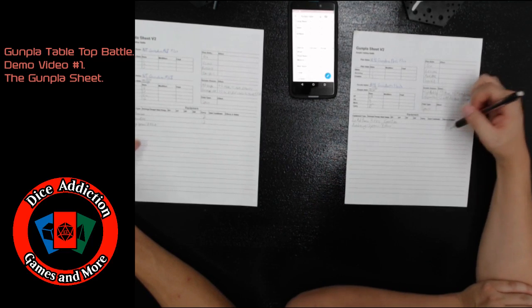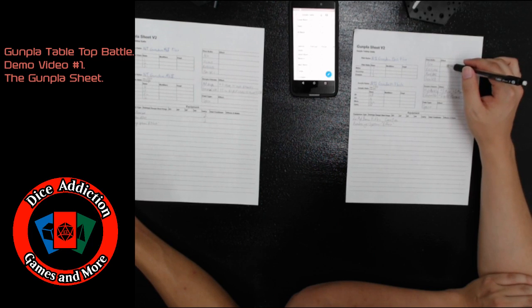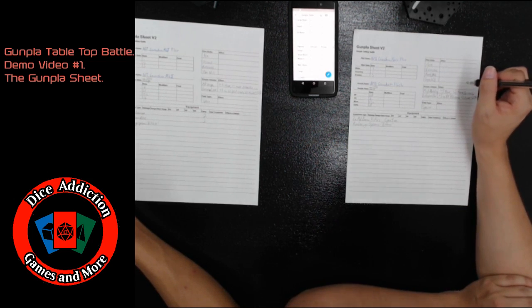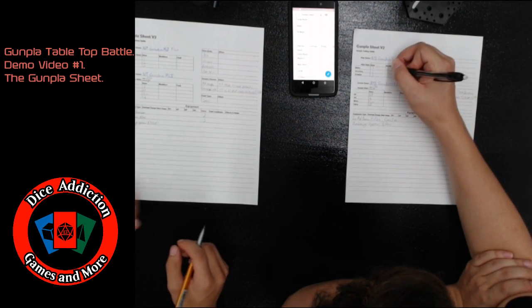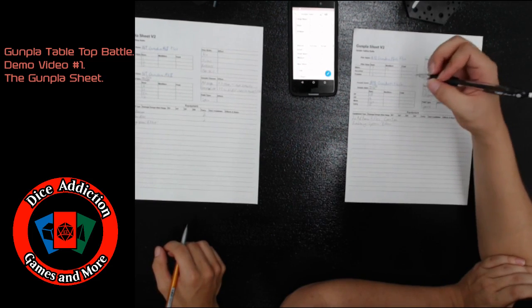Once you have all this written down, you'll have your Gunpla sheet ready. However, once your Gunpla sheet is ready, you're going to go back through and look at all the different stat boosts that your sheet gives you, and then list them each individually in the modifiers section of both of your stat charts under the appropriate stat.